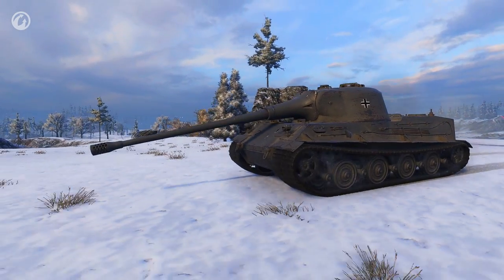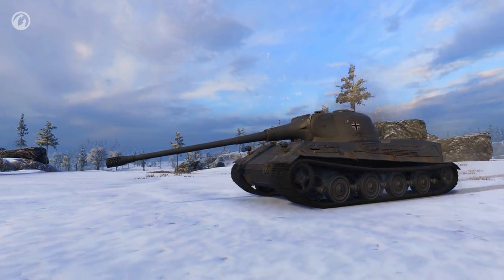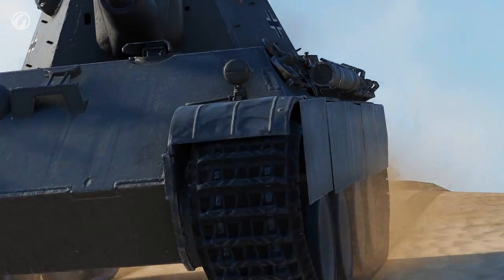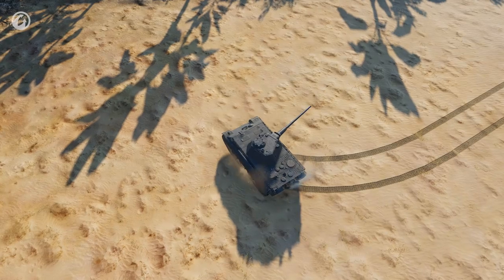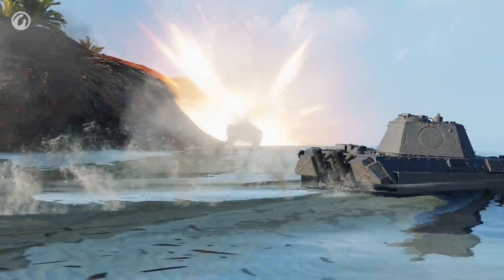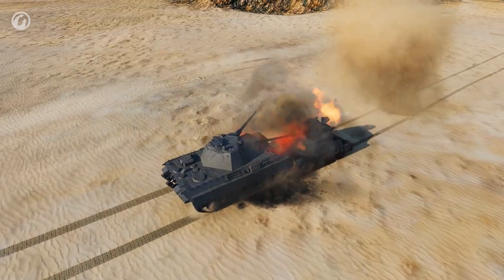The German Luva built up its armor without a loss in dynamics, and its gun has better depression now. Another German tank, the Panther 8.8, became more mobile — its engine power increased by 100 horsepower and its hull traverse speed increased by up to 40 degrees per second. We continue to improve the characteristics of premium vehicles and are not going to stop at what we have achieved. We hope that you will enjoy these changes.